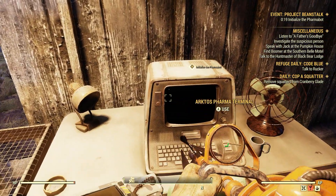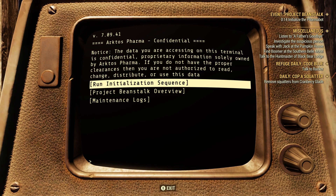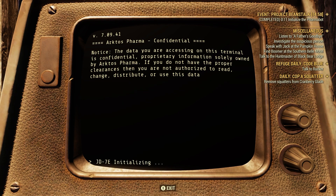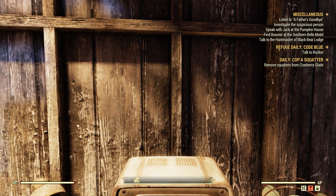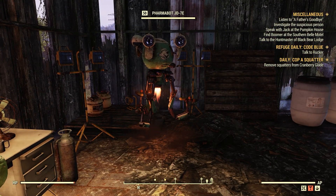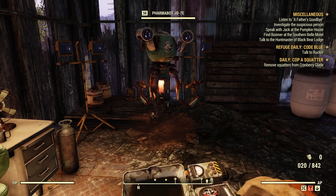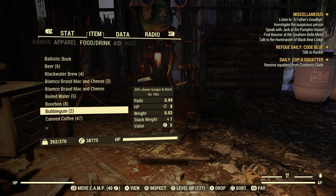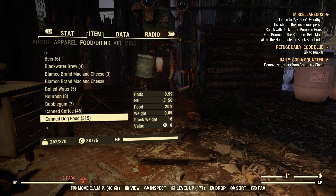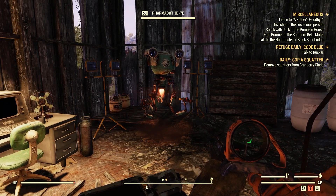Please stand by. Self-diagnostic begin. MSGTR: Pass. Logo: Pass. Count: Fail. Disc: Pass. Operating at 75% capability. Overall diagnostic: Pass. Commencing maintenance protocol. Project Beanstalk. Nice.